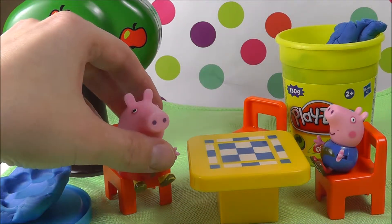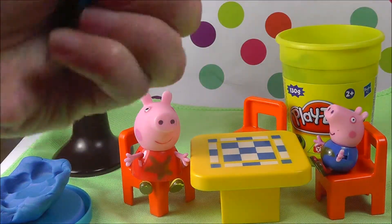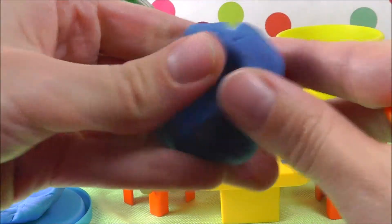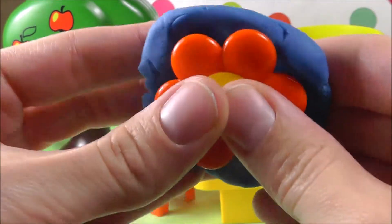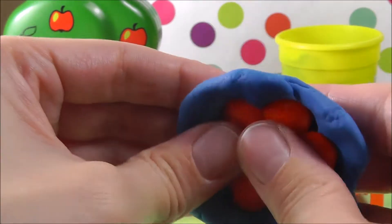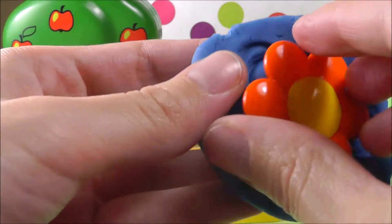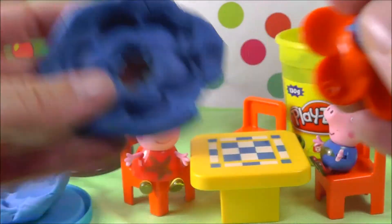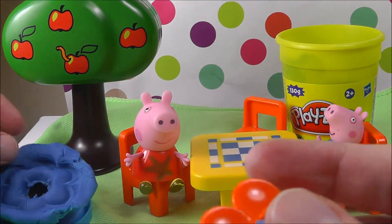Let's make another one, says Peppa. Let's take some more Play-Doh from the box and press it against the flower like this. Press it nicely until it forms a cookie shape. Let's take it out. There's another flower-shaped cookie, which we are going to put in the tray for later.